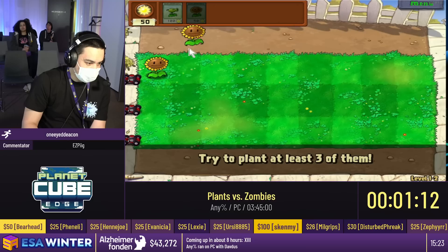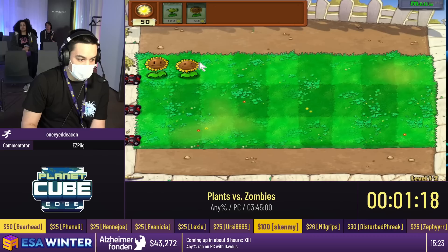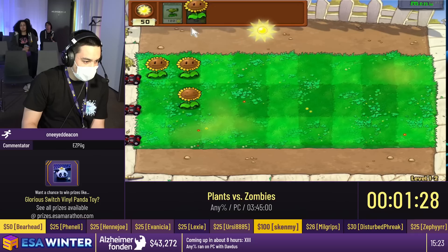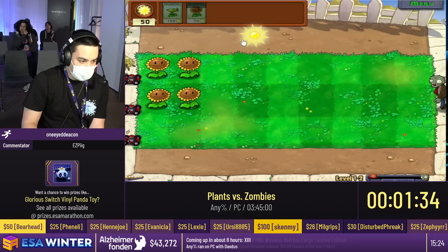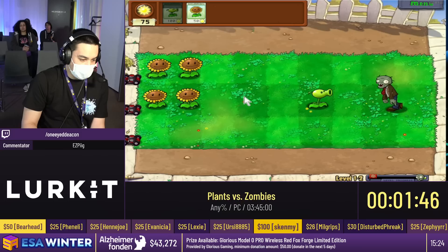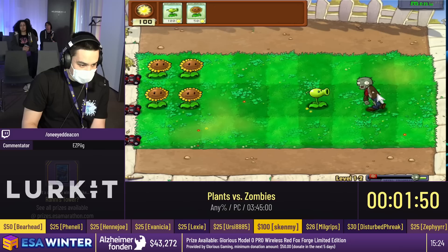What the Sunflower does is it produces sun beyond what just falls from the sky, which in the long run lets us plant more expensive plants in the future. This level is a very good opportunity to explain something called the 50% rule. A lot of times when new people see me run this game, they're like, hey, isn't this game like an autoscroller? How can you save time? The reason is because of the 50% rule: if we deal 50% of the damage to the current wave, we'll be able to advance the next wave.